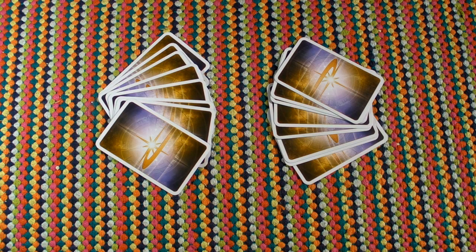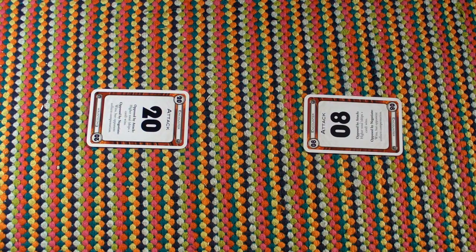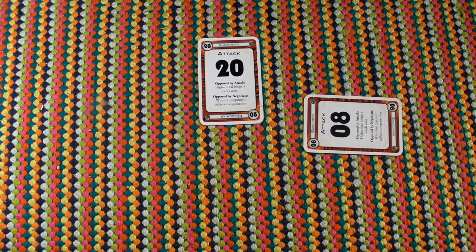The two main players each choose an encounter card and reveal them at the same time. In a straightforward battle, add the number of ships to the number on the card and the higher number wins.